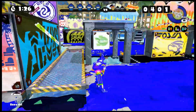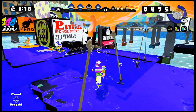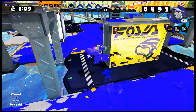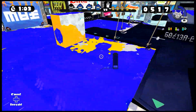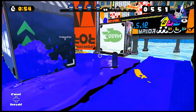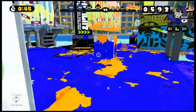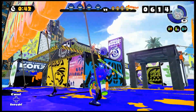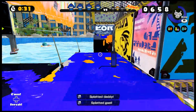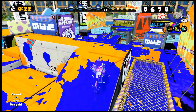The water level dropping means there's going to be more turf for us to ink now. I believe this map is our first instance of a map with a time mechanic — there are very few maps in the game that have this. With burst bombs, they don't do much damage, but they can kill enemies in two direct hits — it takes two direct hits with good aim and accuracy.